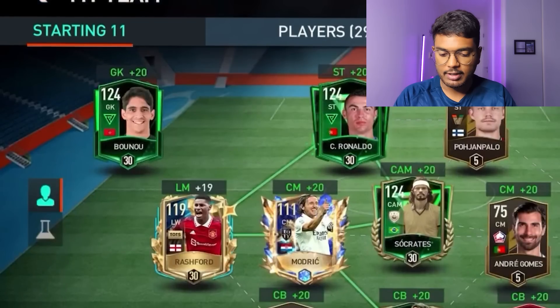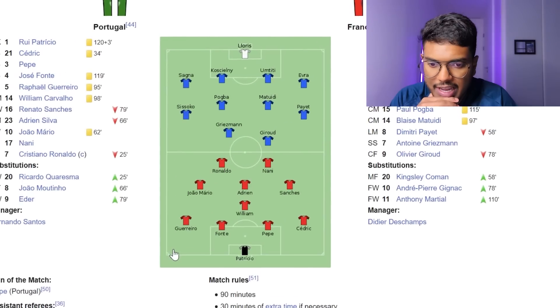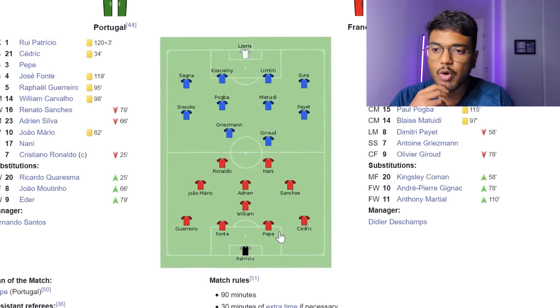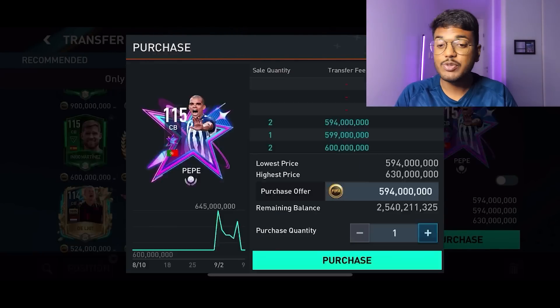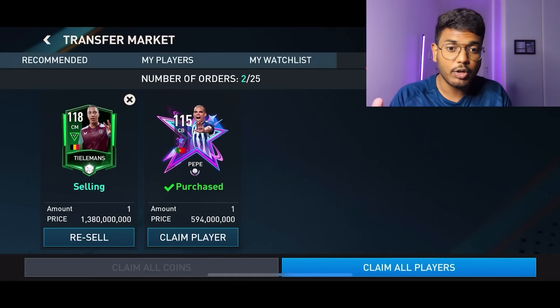Spinning again - use any Euro 2016 teammate, since Ronaldo won Euro 2016 with Portugal. Looking at the squad list: Ronaldo, Nani, Adrian, Nani, Sanchez, Joao Mario, William Carvalho, Guerreiro, Fonte, Pepe, and Cedric. I'm going to go with Pepe - he's also a close friend of Ronaldo from Real Madrid. He's going for 594 million coins in the market. Purchase successful, and Pepe goes into the defense.